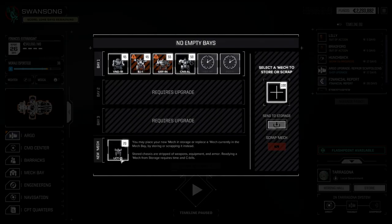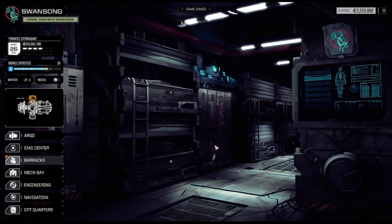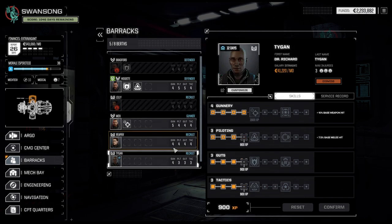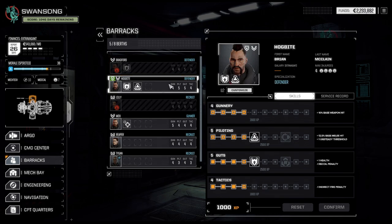That mech is cleared for fighting. We got a Locust — sent directly to storage. Same with the Commando. Which brings us to experience — Tygen gets some extra skills, which is fantastic. Hogbite already has two of those main skills, which is great as well. Potentially going to upgrade Gunnery next because that is helpful, and of course going for that ace pilot.